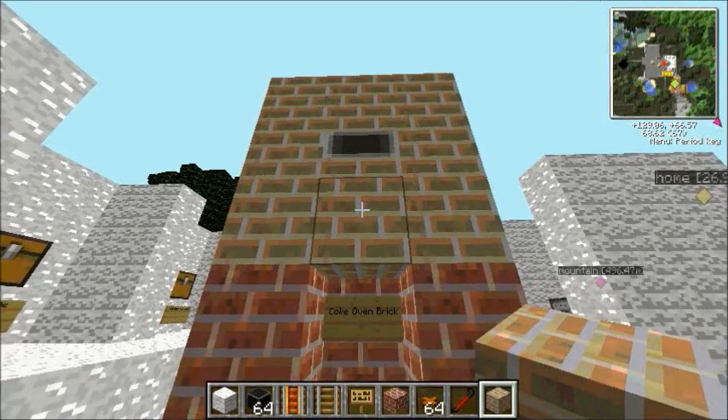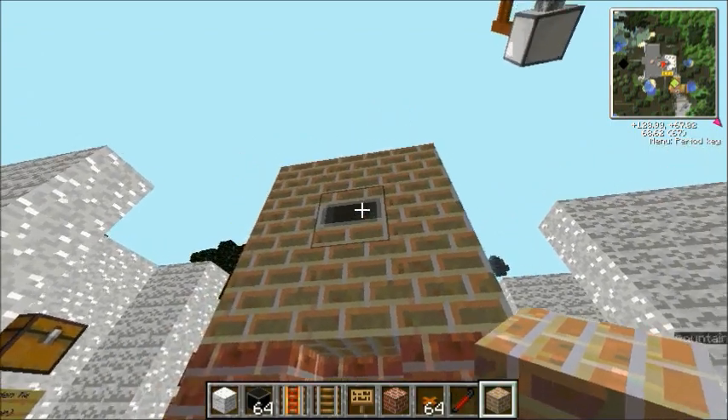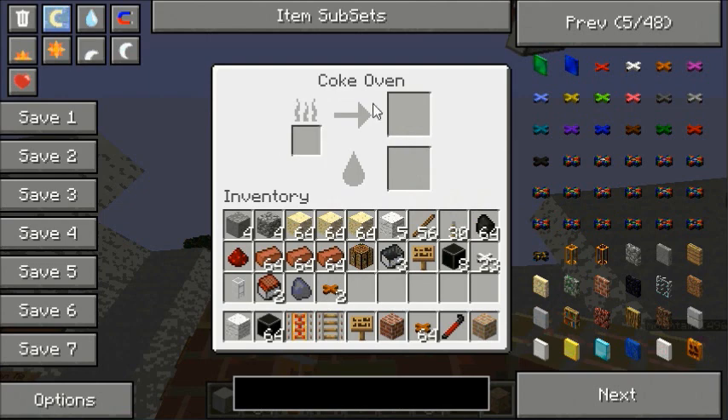The eventual aim of this is to get creosote oil, which is kind of a byproduct of obtaining coke. If we right-click on the oven anywhere — it doesn't matter where — you'll see we've got three slots. This one's for fuel so you can either use wood or coal. The top will convert the coal into coke and the bottom bit will be your oil, as you can see by the symbol there.